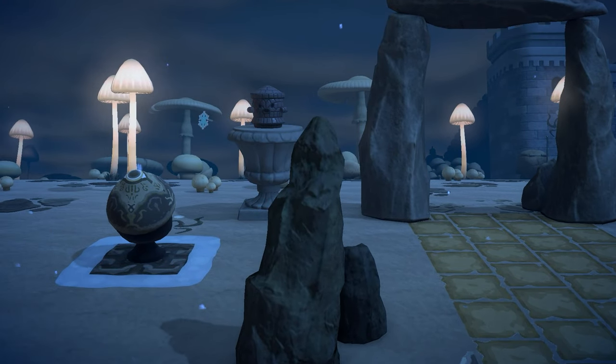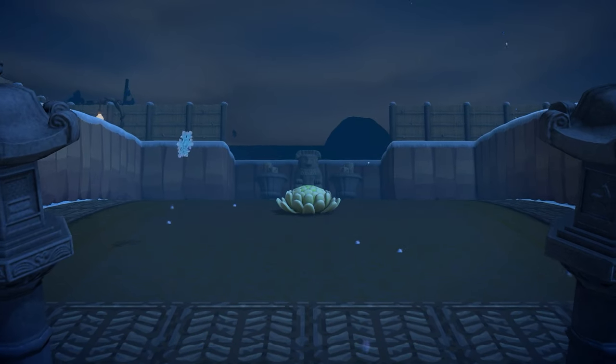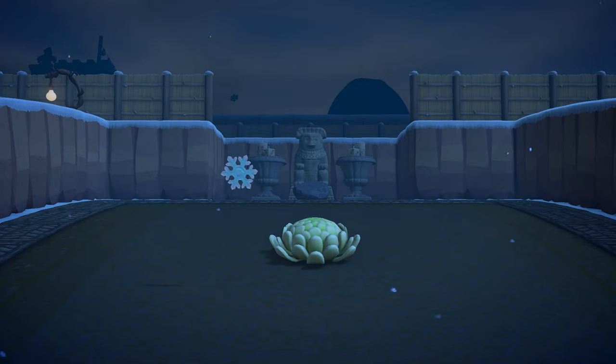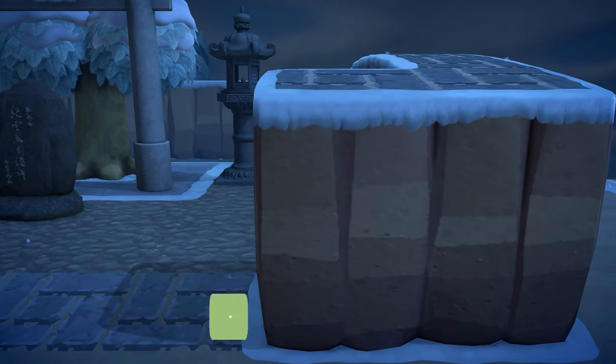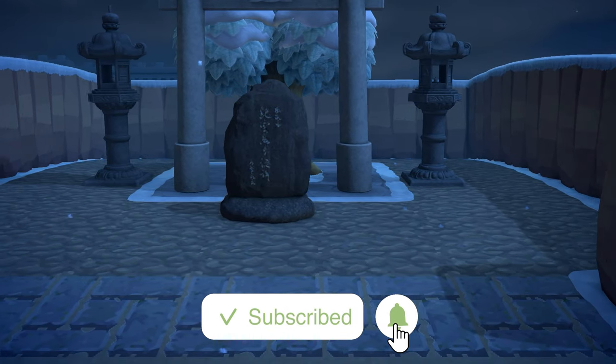Welcome to an incredibly unique mystical spirit grounds island that is all themed around a video game concept with three guardian spirits that can be found around the island. This amazing concept and island is by Kira. I'm going to make sure to put Kira's Instagram, the dream address, and of course where you can find the custom codes used all in the description box below.